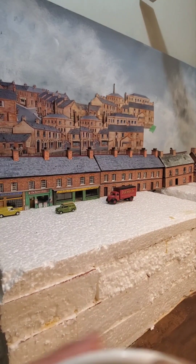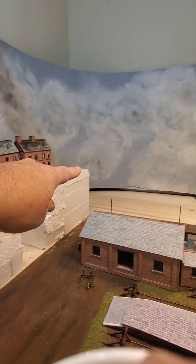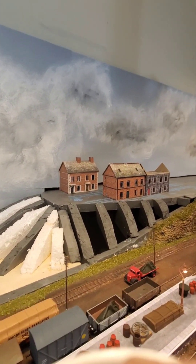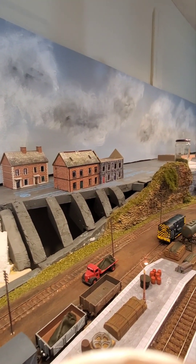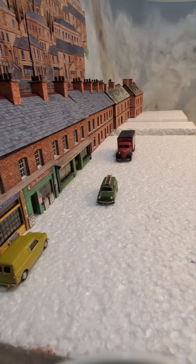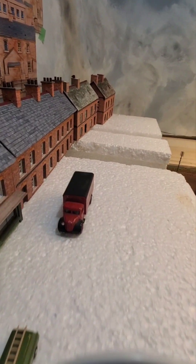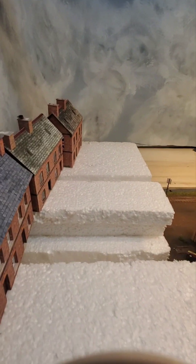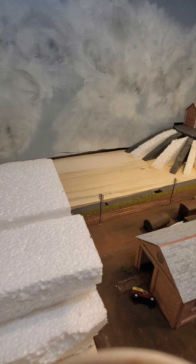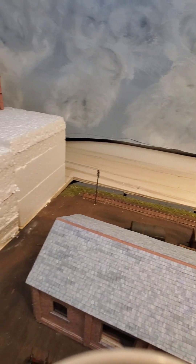There's going to be a hillside here cut in, and the road will go along here. As I said in a previous video, there's going to be a bridge which will bridge the gap over here, joining the town scene all the way down the back. I'm trying to work out exactly where the road is going to go, where the hillside starts dropping down, how it matches up with the rest of the layout, and exactly where the bridge is going to go — one large bridge across the gap. I'm also going to put a gas works in here.